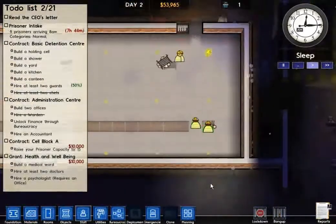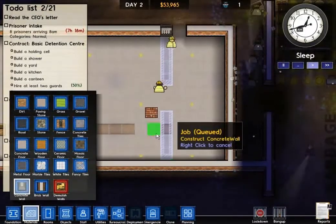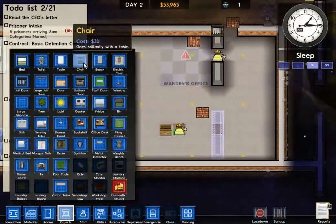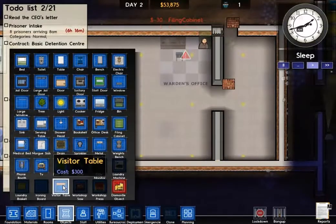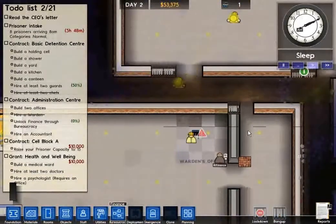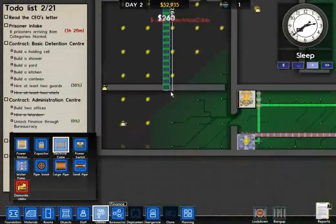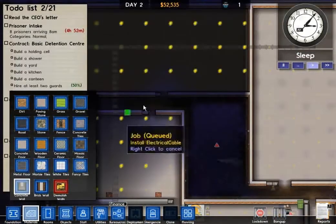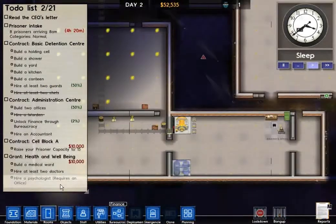I like how no one has to sleep except prisoners — none of your staff. Here I'm zoning my future warden's office. There's going to be an accountant's office, a series of six offices, a utility room, and the visitor center. I realized I hadn't started my tech tree yet — you've got to unlock finance, security, and all sorts of other things. That tree has been expanded from the last alpha; there are now more rooms too. They added a janitor's closet and a laundry room, so now prisoners will complain about dirty clothes — just one more thing to worry about.